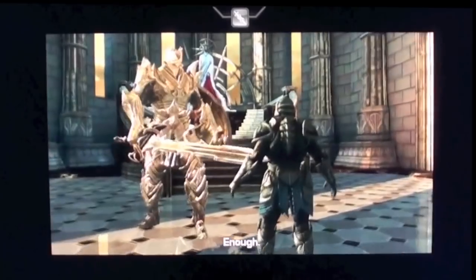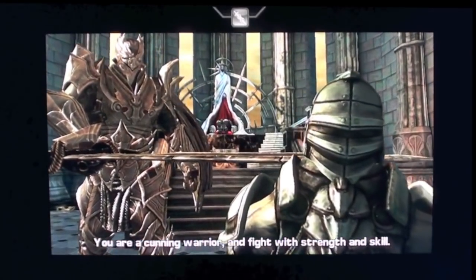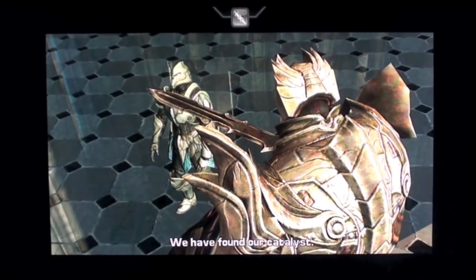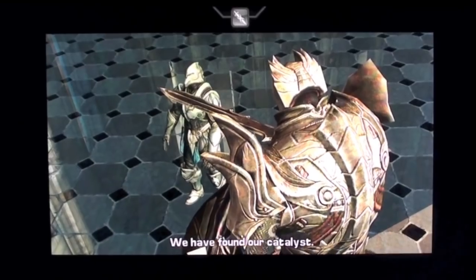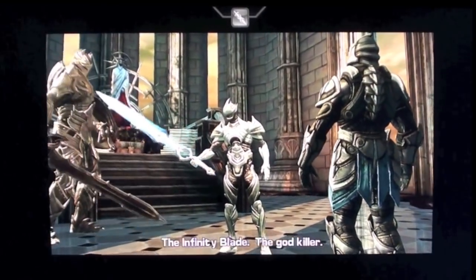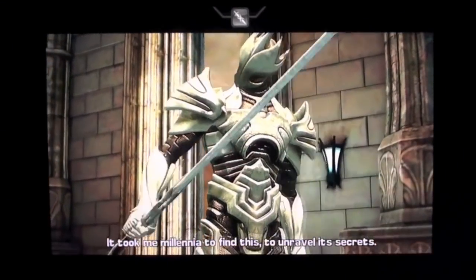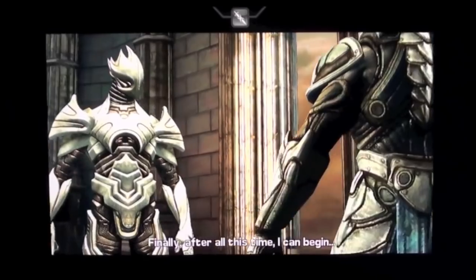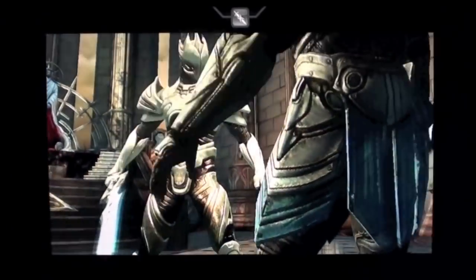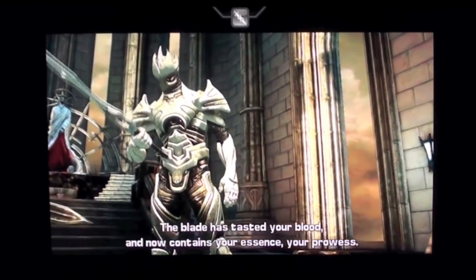Shortly after you strike the Dark Knight, he will disarm you, and all you can do from this point on is watch. You finally get to see the Infinity Blade. This Infinity Blade is supposed to be able to kill Immortals like the God King. You don't really need to get the Infinity Blade before you face the God King again, but you will need it if you want to uncover some secrets of this game.